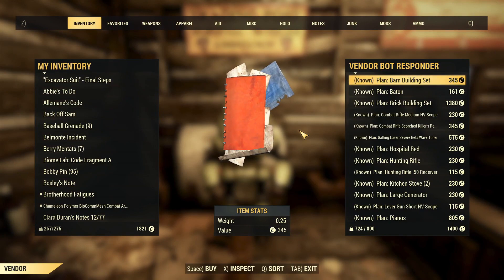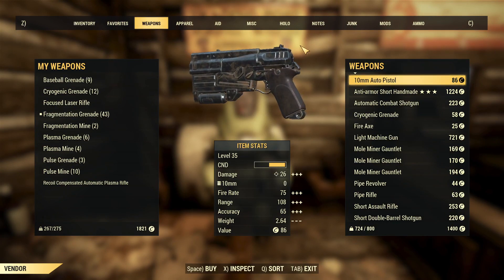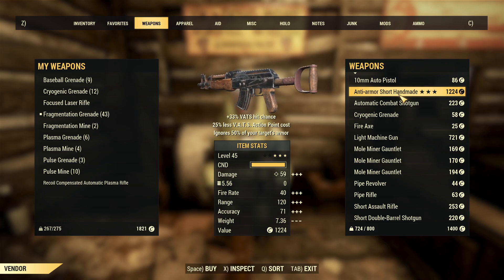On screen now is my partner buying the duplicated weapon from the vendor and then proceeding to trade it in at the legendary exchange for Scrip.